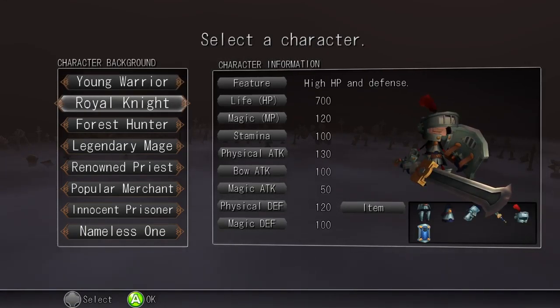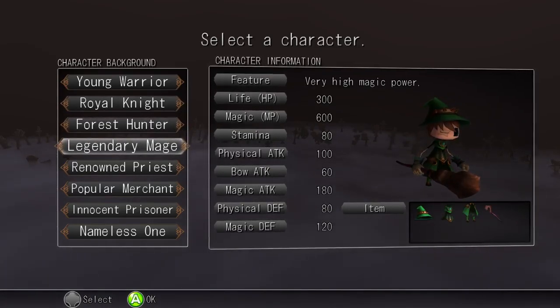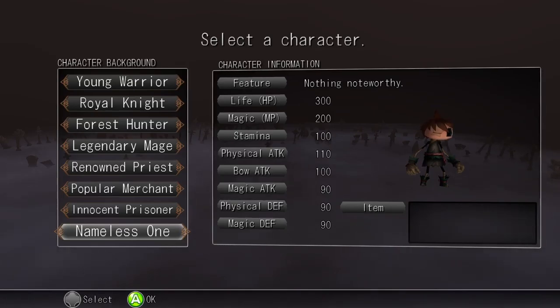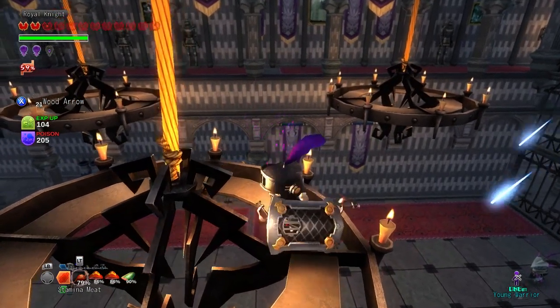When starting the game, you will choose from one of 8 classes. Each comes equipped with their own starting stats and a minor perk. The young warrior, for example, fully restores his health and mana every time that he levels, while the forest hunter will periodically heal when poisoned. Your class choice, however, is not permanent.